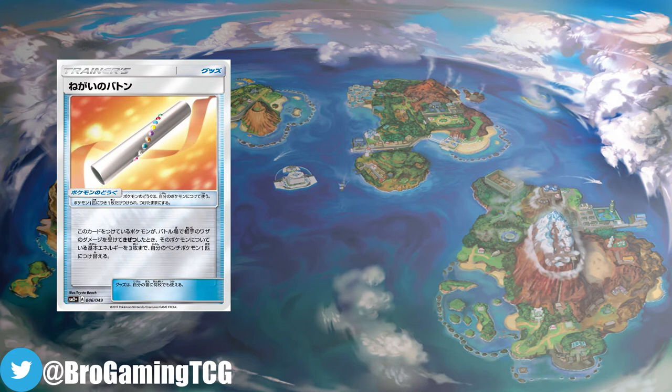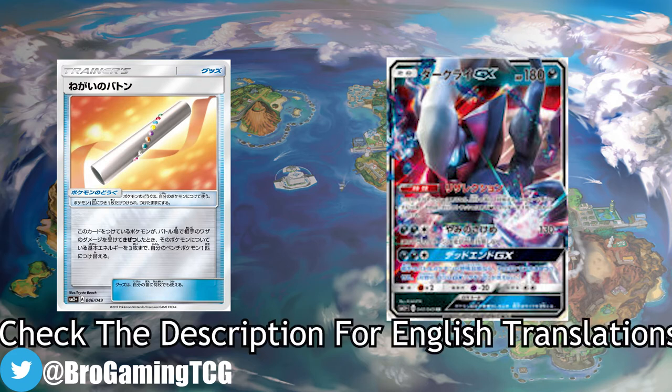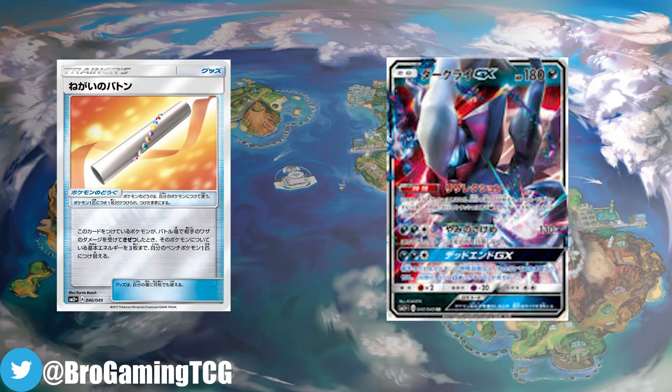Here's why: its ability reads — if the Pokémon this card is attached to is your active Pokémon and is knocked out by damage from an opponent's attack, move up to three basic energy cards from that Pokémon to one of your benched Pokémon. Now we all know Turbo Darkrai loves to run Exp Share, but will Wishful Baton take that spot?